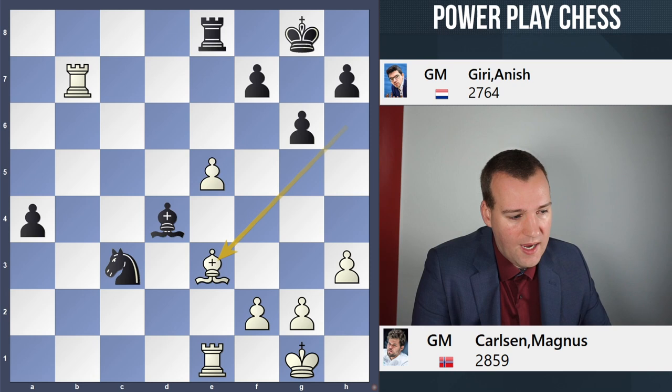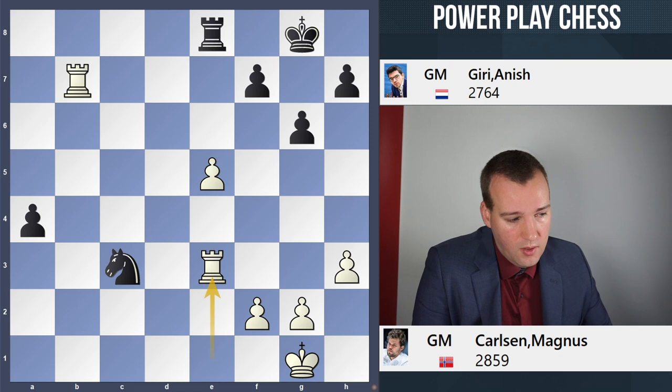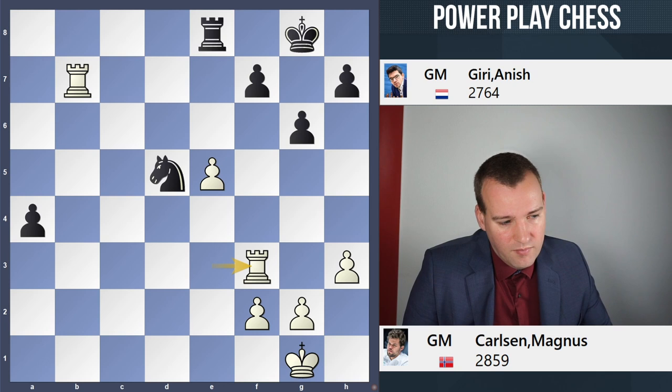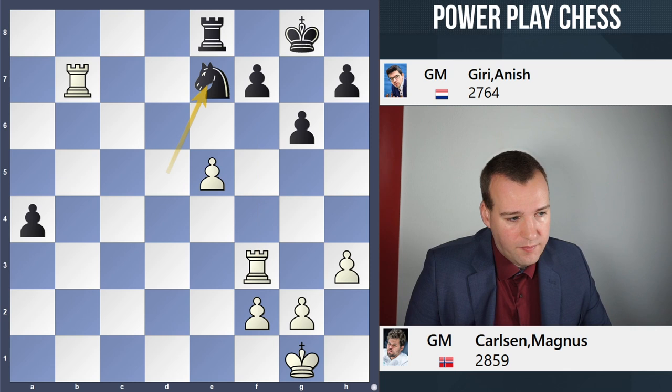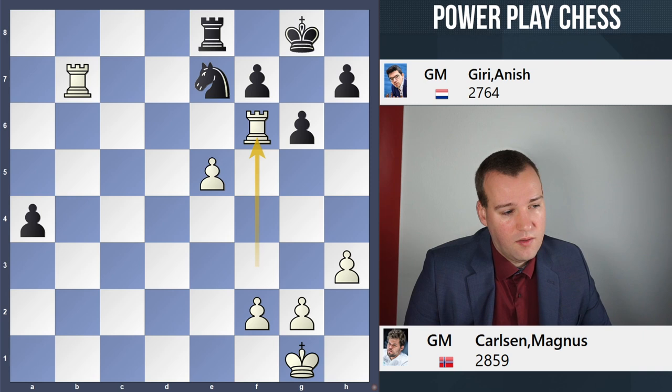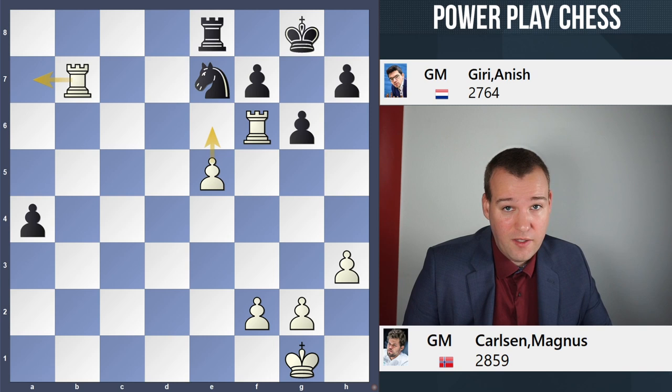Anish therefore decided to take on e3. But after Rxe3, the bishop is gone. White is threatening to take the knight — the knight moved back to d5. And after Rf3, Anish had seen enough. Rxf7 is a huge threat with two rooks on the seventh, likely leading to mate. And after, let's say, Ne7, probably the cleanest way to proceed is Rf6 with ideas to go e6 and put a rook behind the pawn — it's pretty much game over.